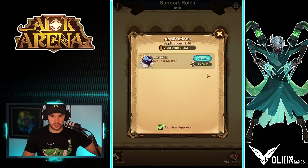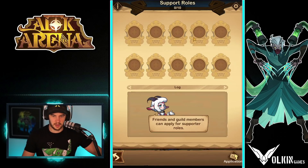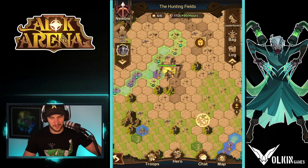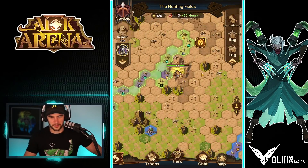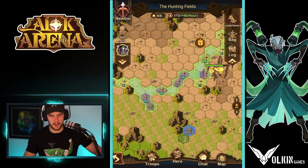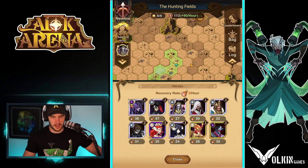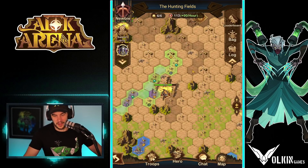So let's go to support application and accept an application because I don't know what this does. I don't really know what that did, but I accepted it. Once again, this is just not a guide — I will do a guide on it. But I'm assuming that support person is there for moral support, like they said in the instructions. So pretty much this is where I'm at: I've got all my encampments waiting, generating resources, and I'm just going to hold out until I can upgrade some of my heroes and see where we go from there.